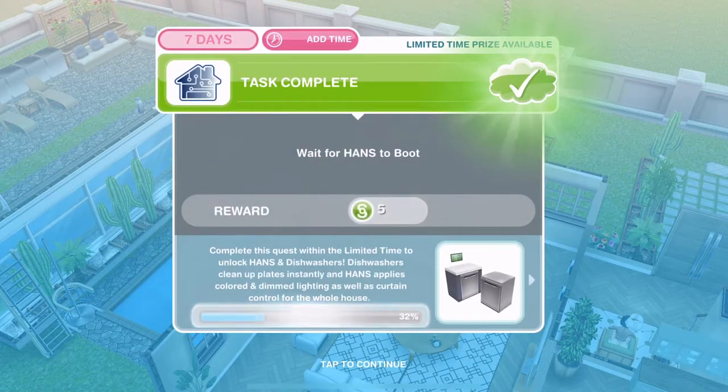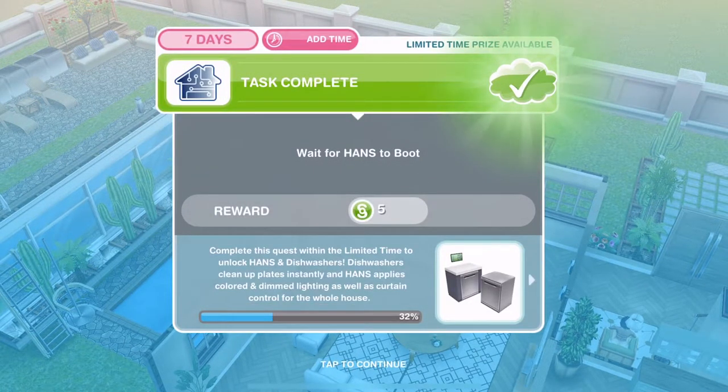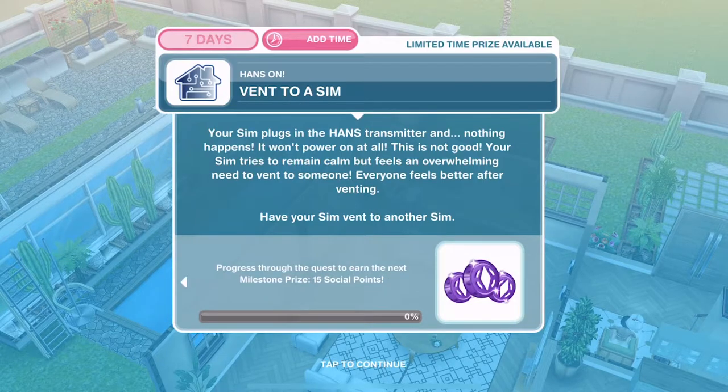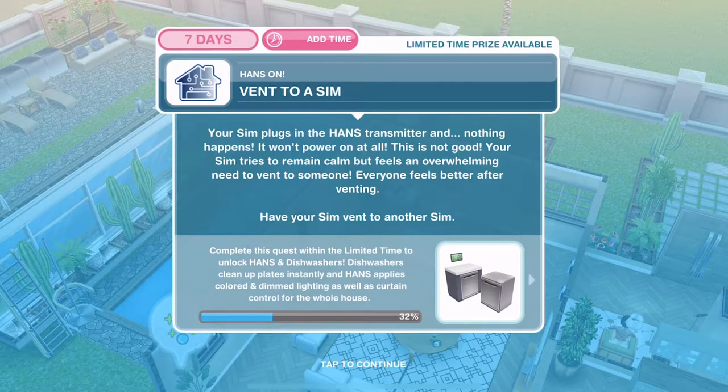We've waited for hands to boot — or pretended to wait for hands to boot. The next thing we need to do is vent to a SIM. Your SIM plugs in the hands transmitter and nothing happens; it won't power on at all. Your SIM tries to remain calm but feels an overwhelming need to vent on someone. Everyone feels better after venting. Have your SIM vent to another SIM.